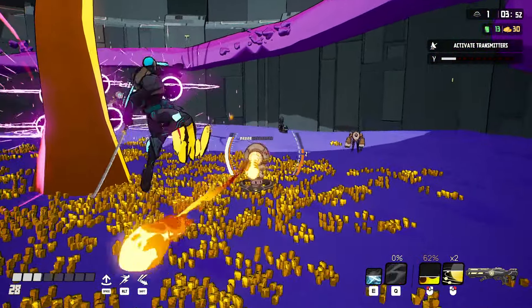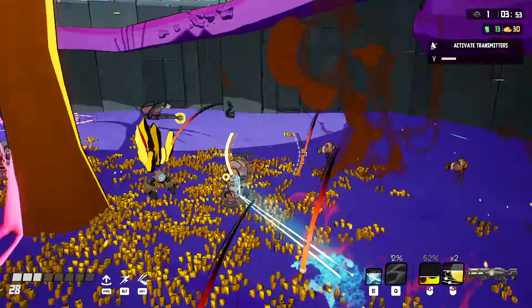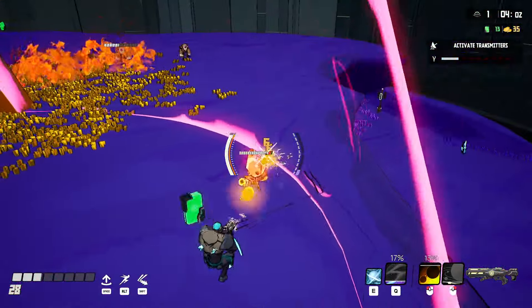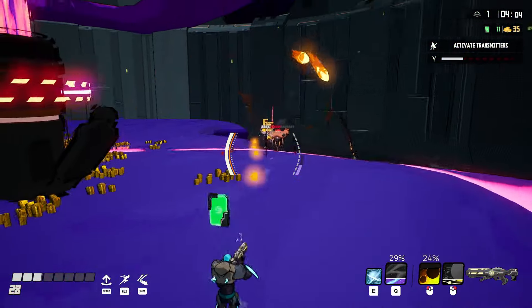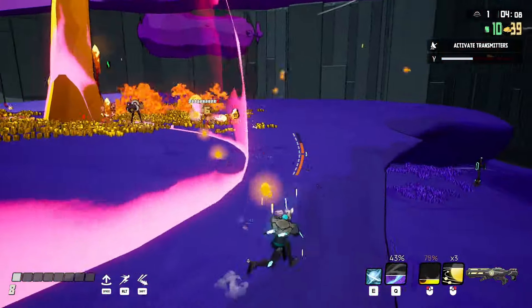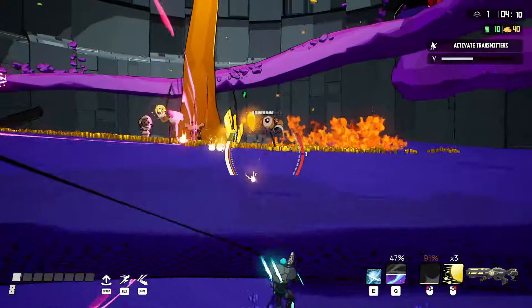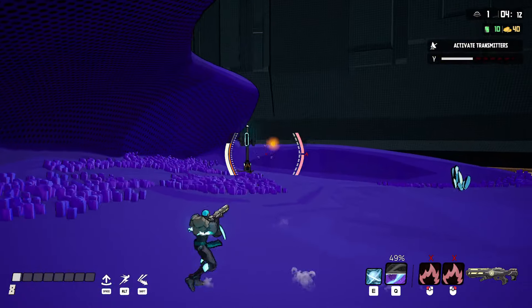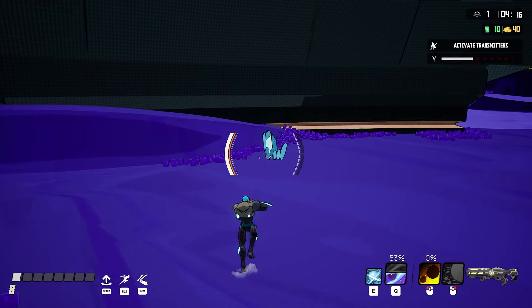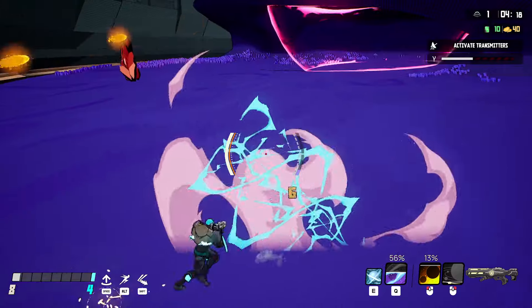My ultimate ability Q is building up as I deal damage. It's slow and brings me into close combat. I don't like that ultimate at all. This character I don't much like - he doesn't take for me at all. His mobility is too slow, his abilities are too up-close, and I don't have direct control of the swords.